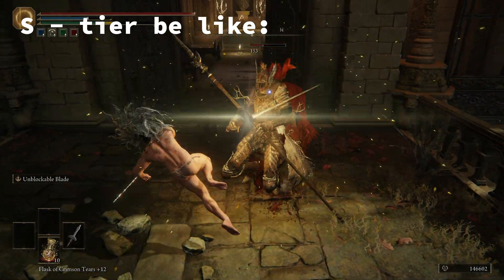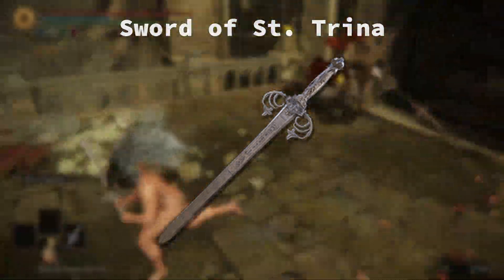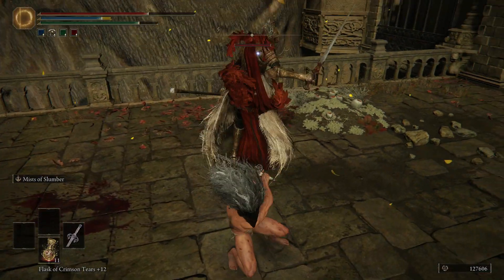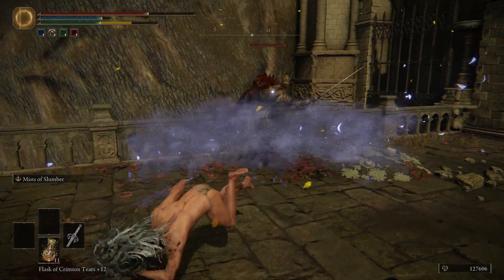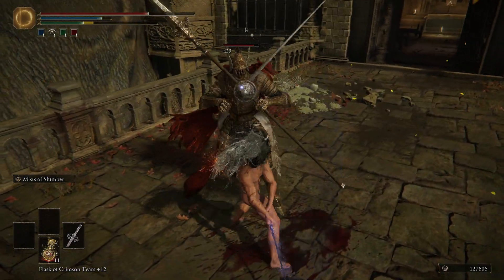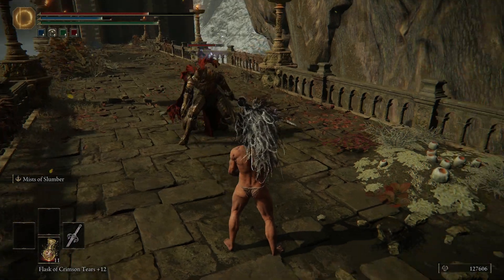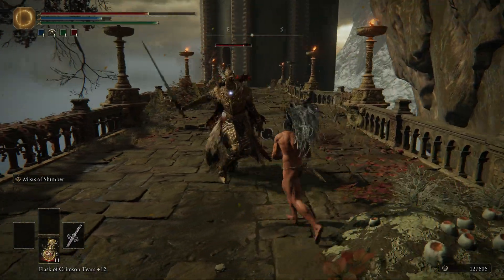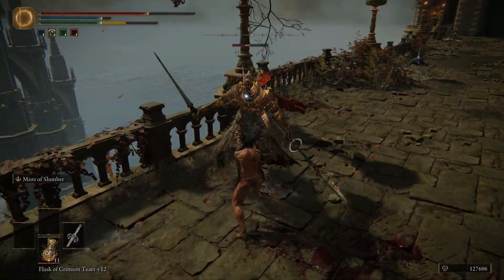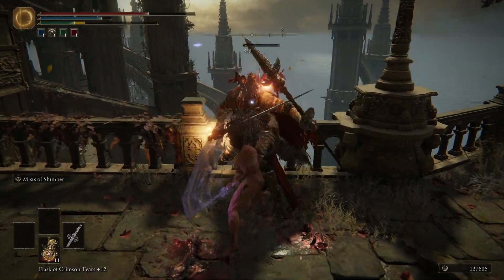S tier — these weapons are fucking busted. Sword of Saintsrow, or Sleep Stick: yeah, this thing is pretty nutty. Although the damage might not be very good, the fact that it's the only melee weapon in the game that inflicts sleep is why it's so busted. Sleep is just crazy good, and its Ash of War gives it even more sleep just in case the enemies weren't in a coma by now. Massive bonus because it completely shits on the Godskin Duo and puts them into a coma.